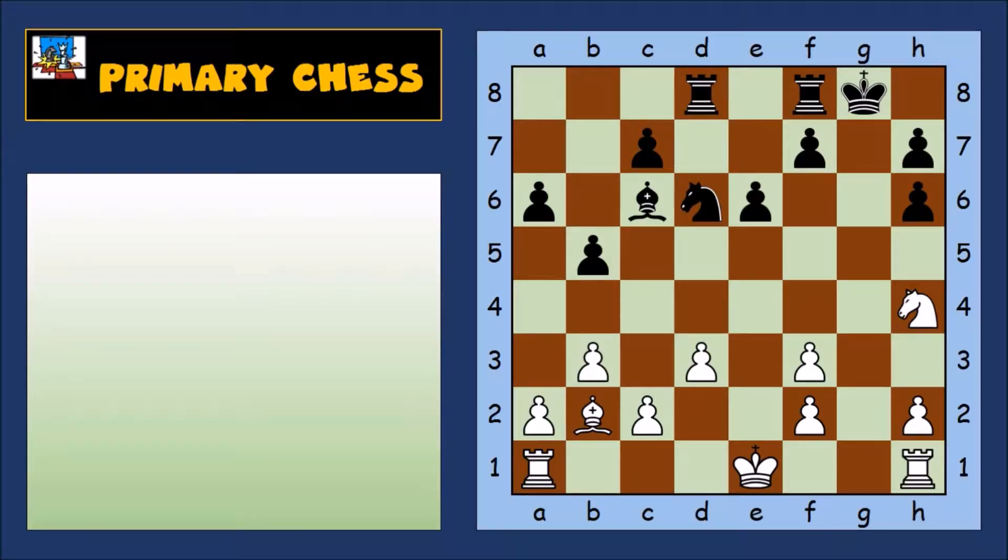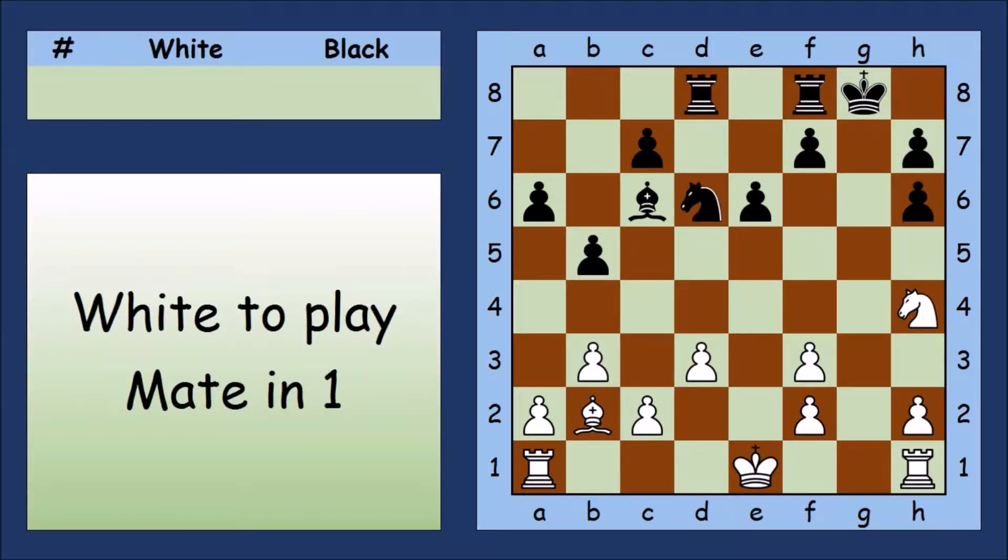Let's have a look at the answers to these puzzles. First let's tackle the easy one. White to play and mate in one.